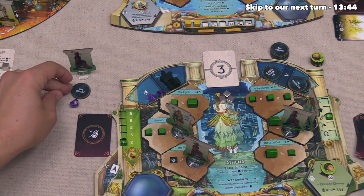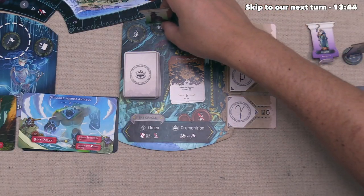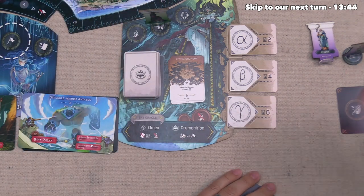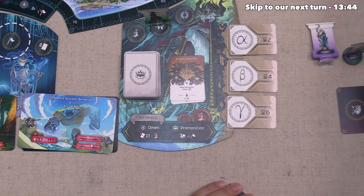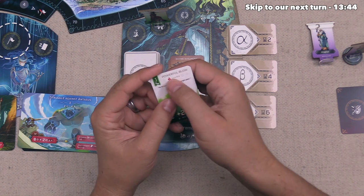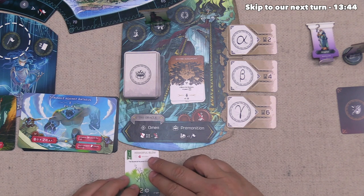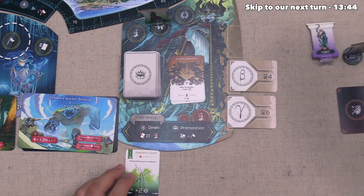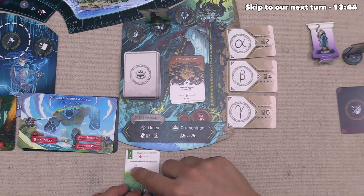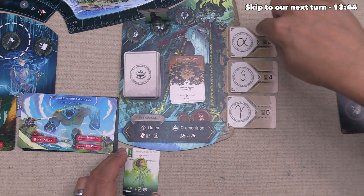Athena sends their prophet to the Oracle, choosing the benefit that gives them a single prayer from the well, and then they do the omen action. This costs them one believer, and they play a card from their hand — Powerful Blow with a fire element symbol — placing it over here. Now they can peek at the upcoming primordial card, then put it back. They also place a token of their god on this conflict card to show they will not suffer the effect of the wrath of the primordial when it is revealed.